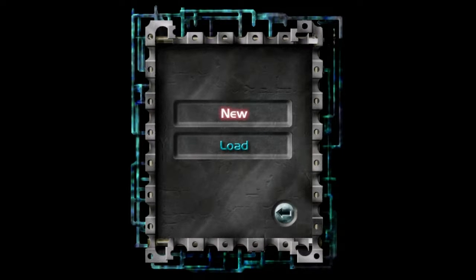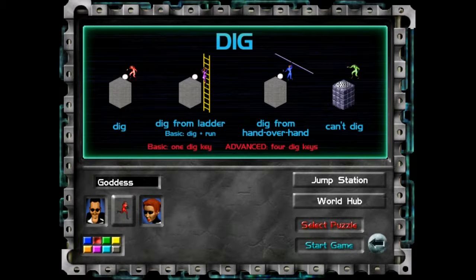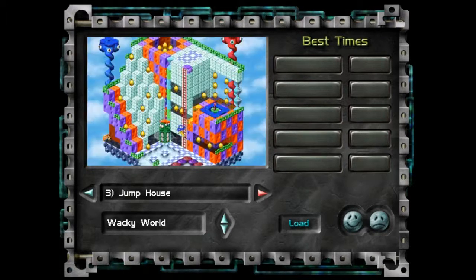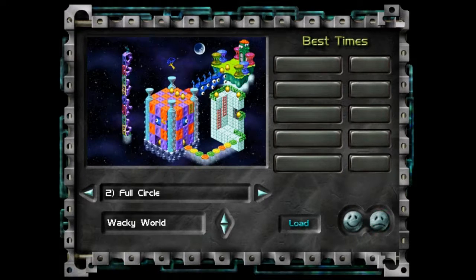I suppose we should probably start with a tutorial so we know exactly what we're doing. Knowing what the actual goal of this game is and how to operate within it would be a little bit helpful. This is the Level Select screen. We can choose any level anywhere in the game and start playing right there, or we can start at the Jump Station and from there start the game proper, having access to every world in the game except the tutorial world, going through them in any order trying to do them all to the end credits sequence.